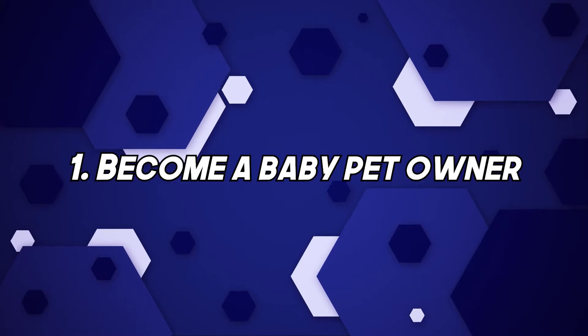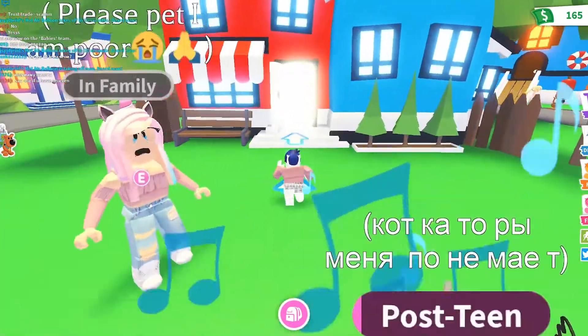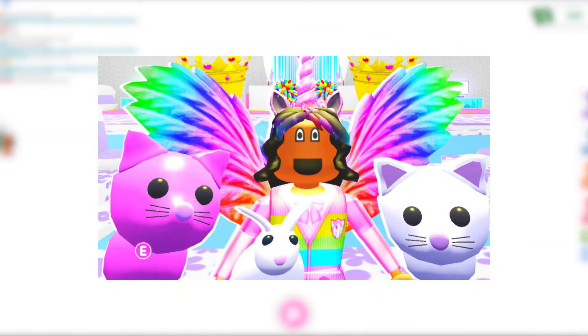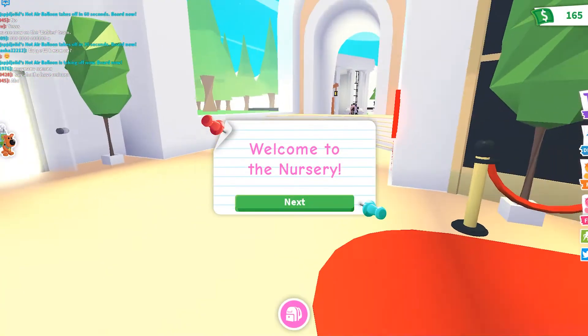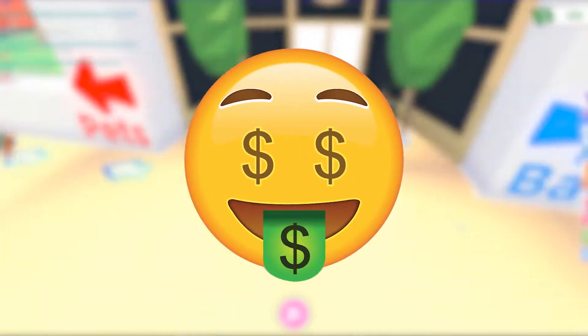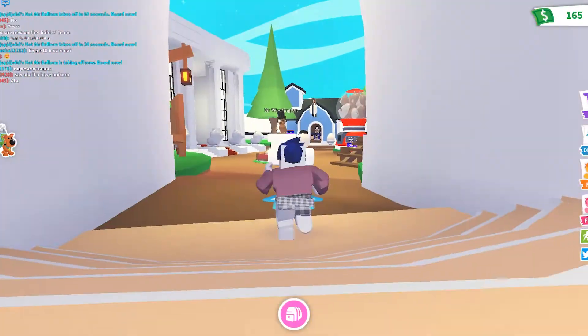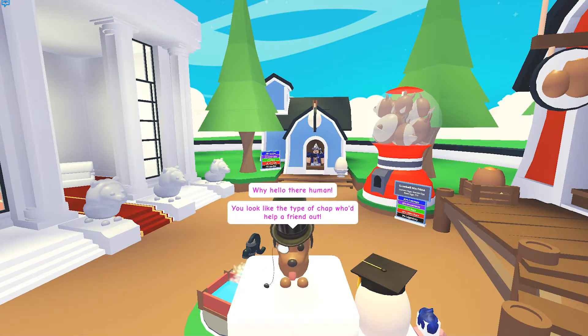Number 1: Become a Pet Owner. Becoming a baby and pet owner at the same time is a really easy way to earn more money than normal. Being a baby, you have your needs which need to be fulfilled. Being a pet owner, you're fulfilling the needs of your pet as well. This means that with every task you complete — whether it be showering, drinking water, or playing — you will earn double the amount of money you normally would. This is because you get points for taking care of a pet and yourself as well. This is one of the easiest, little-known ways to get rich fast in the game.